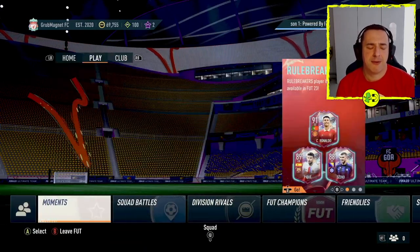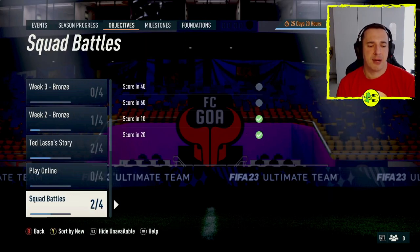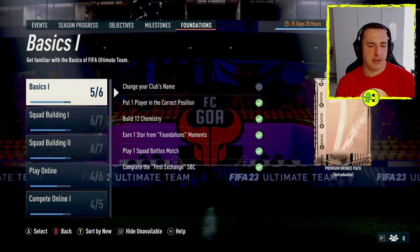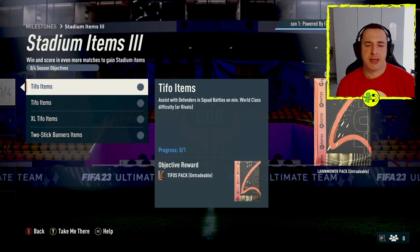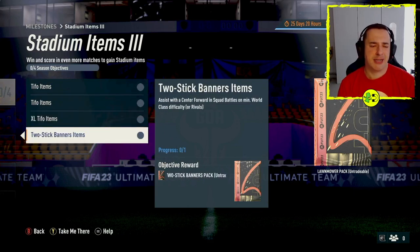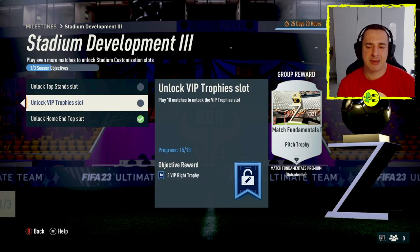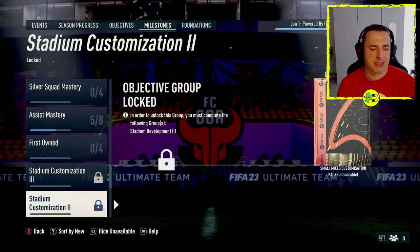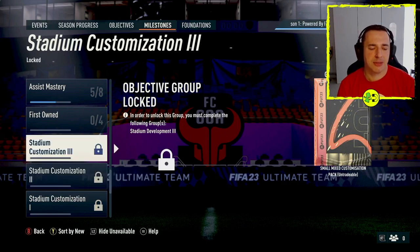Let's jump out and show you where the objectives are. Go over to play and then back to home, and have a look at objectives. In the milestones section, you'll find Stadium Items and Stadium Development. For example, to unlock the top stand slot I need to do 16 matches, and 18 matches to unlock another slot — these will unlock as I complete those. That's how you unlock the extra things: just do the challenges in each one.